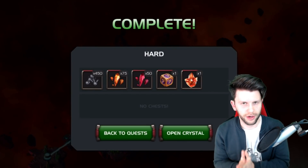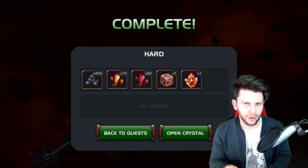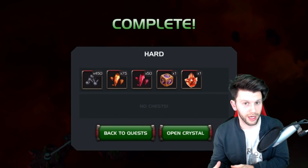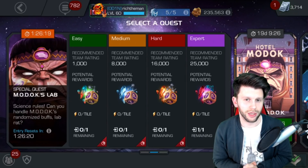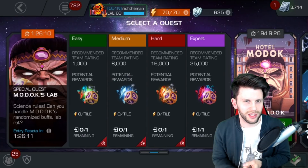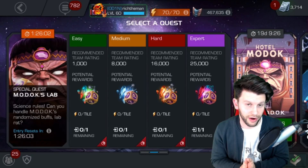MODOK's Lab as an event will end on the 3rd of January 2018 and so far has been a really good event to grind out stuff. Lots of opportunities to get things like 4-star shards, 5-star shards, obviously some more randomizers, the 4-star signature stone crystal, as well as 3-star and 5-star ones. The stuff you can get from it is brilliant — obviously it's all about the grind and the more you grind, the better the stuff you're going to get. 5-star signature stone crystals are great from this one.